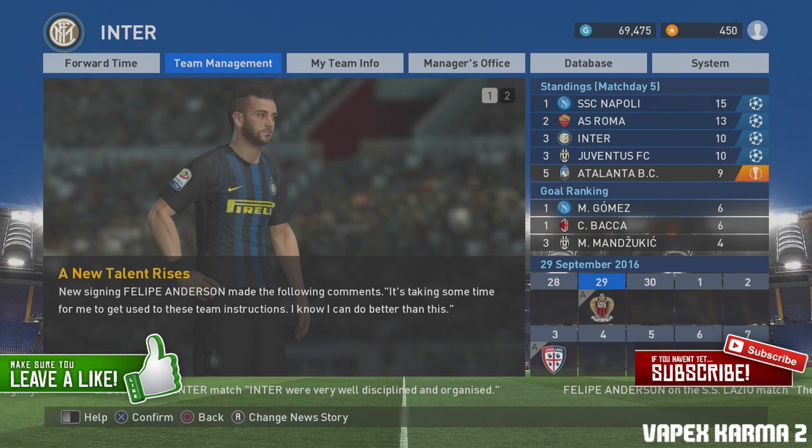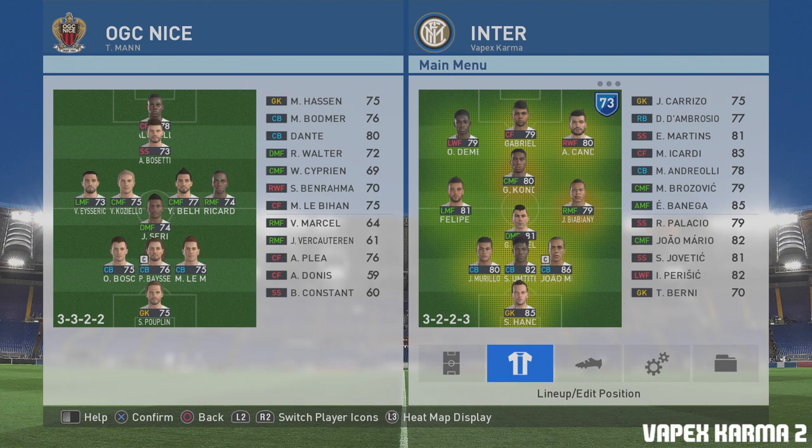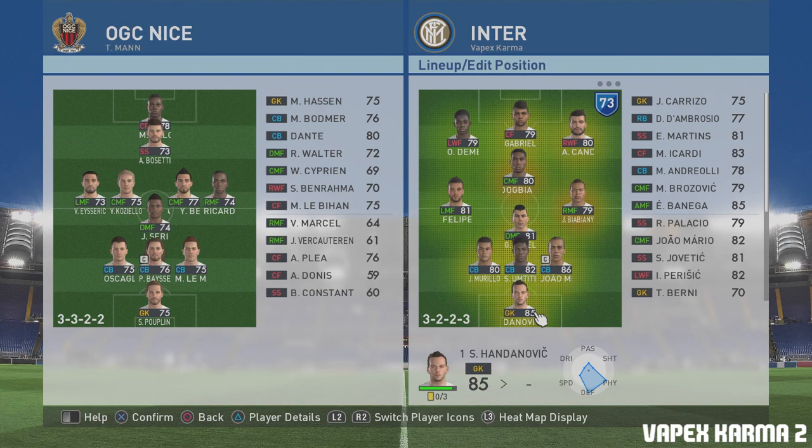Welcome to episode 6 of the Inter Milan Master League. I hope you're enjoying the series. Today we're going to change the formation because one of the viewers said my formation doesn't really work with the players I've got. So we've changed it to a 3-2-2-3.